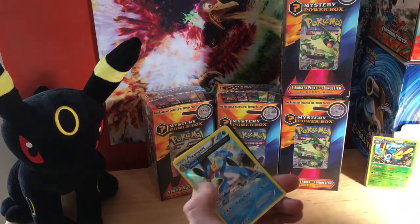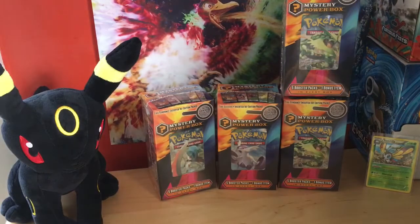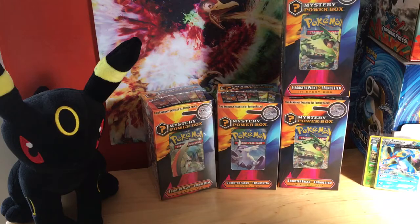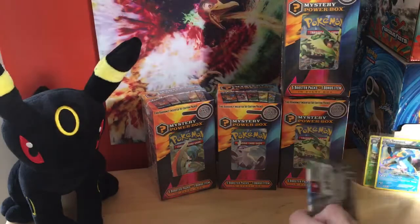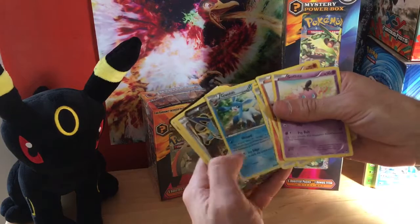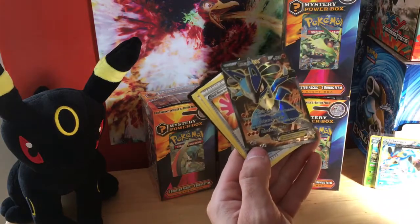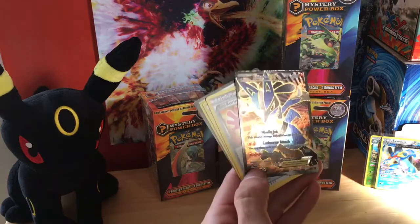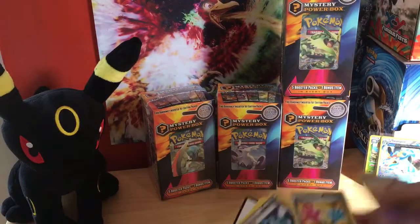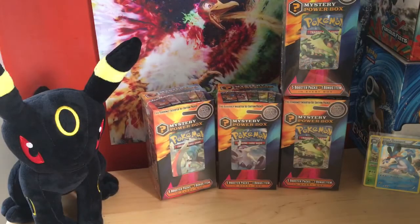We got an ombre and a hollow Swampert Ancient Trait. Not bad — now we're hitting a few good cards. Alright, two Fist packs, let's get it. Oh, reverse rare and a full art Lucario EX! That is amazing, that is a dope pack. Let's sleeve those up immediately. Code for you guys.